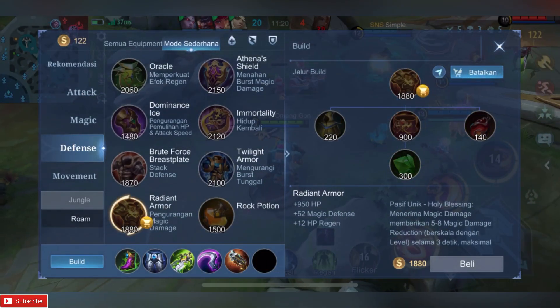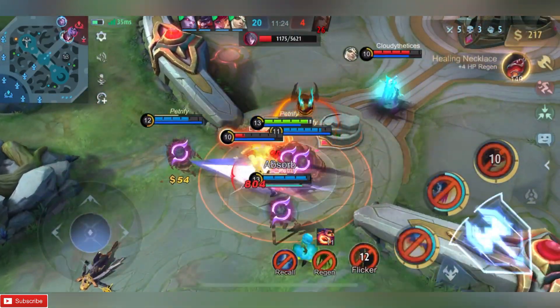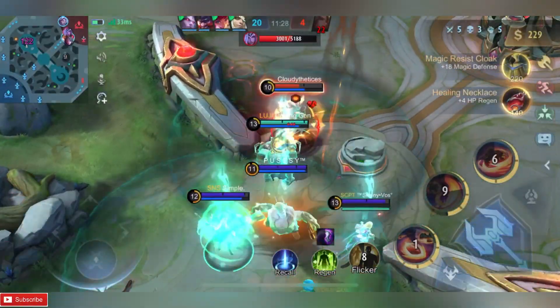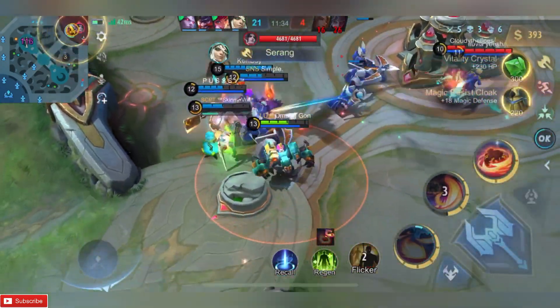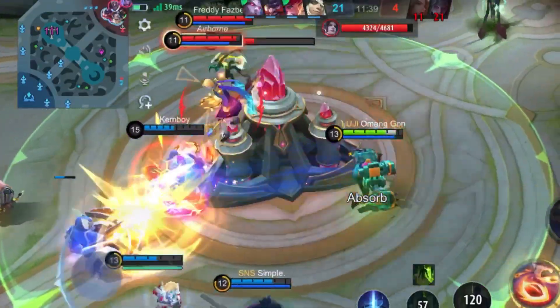Santai. Nah kalau Malefic Roar kalian sudah jadi, kita bikin Radian guys biar bisa nahan damage dari Valentina. Sama CC-nya. Karena dia dua mage, kita butuh Radian Armor.